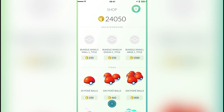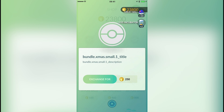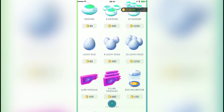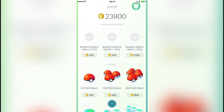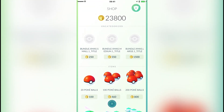Let's start off with the small bundle — let's buy one of those. It's all really glitched and weird. Exchange. What do we get? We get 10 Greyballs and 2 Egg Incubators. An Egg Incubator is 150 coins, so that's 300 coins, and then 10 Greyballs which you can't even buy, for only 250 coins. That is actually a really, really good bargain. Wow, I'm really impressed by that.